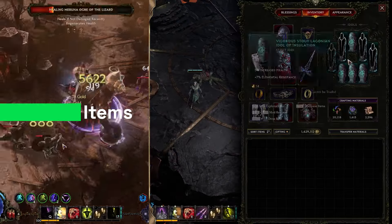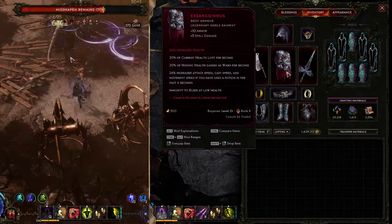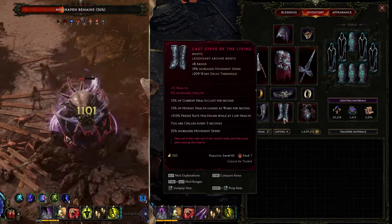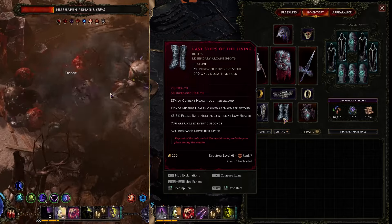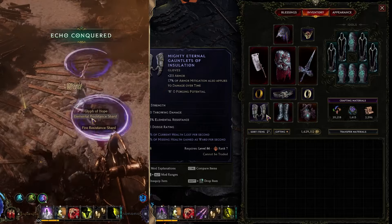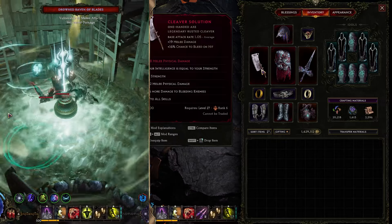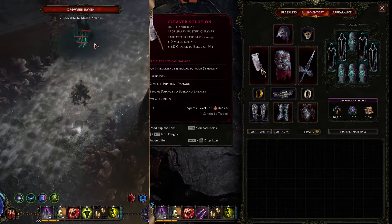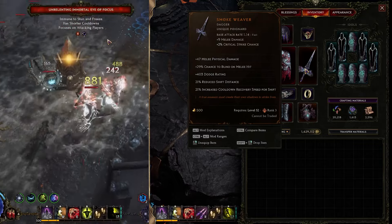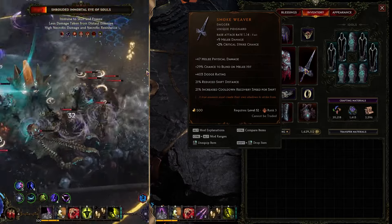Let's talk about our items. We're mostly prioritizing ward and ward generation. X-Sanguineous body armor is great — you can also get some health for more ward because it helps a lot with survivability. Last Steps of the Living is great for the same reason — try to aim for higher percent of missing health gained as ward per second, and you can get some health stacked on that as well. At the gloves, the experimental setup with current health loss per second and percent of missing health gained as ward is the best option; otherwise go for armor class rating and throwing damage. Cleaver's Solution is pretty important — try to get at least one LP so you can stack metaphysical damage, which helps heavily with damage. For the smoke weaver, prioritize dodge rating; cooldown recovery speed for Shift could be helpful as well. If you can get a smoke weaver with a few LP, definitely do that, but if not, you can keep it without LP.